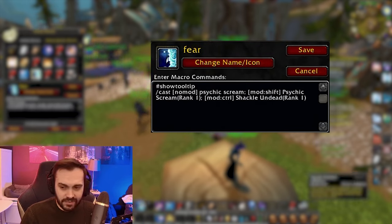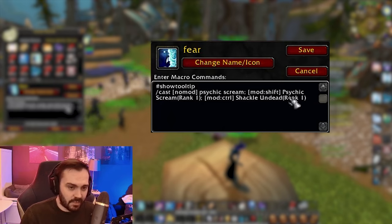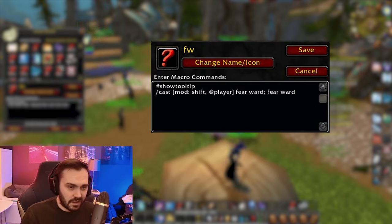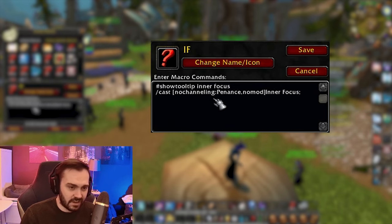We've got Fear and Fear rank one. Not so relevant at the current phase since we only have Fear rank one, but if I hold down Shift+T it will do Fear rank one; if I do T it's regular Fear; and if I do Ctrl+T it's Shackle Undead — at the moment I have rank one in there but you can take that out if you want. Then we've got a Heal macro — same thing: Heal myself if I press Shift with the key binding, otherwise it's just regular Heal on the target.